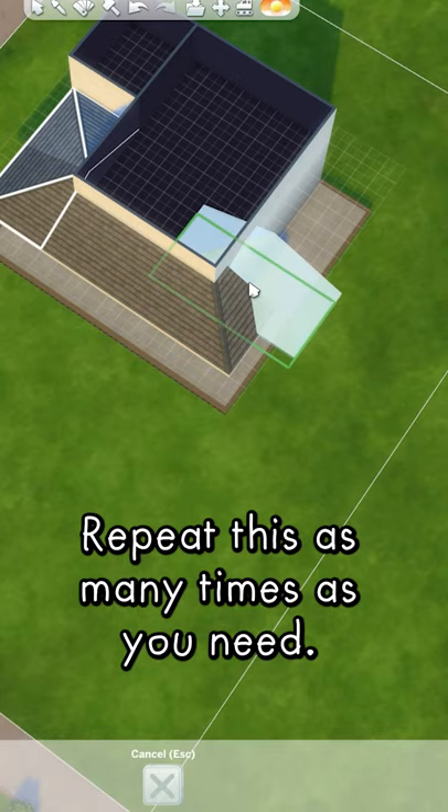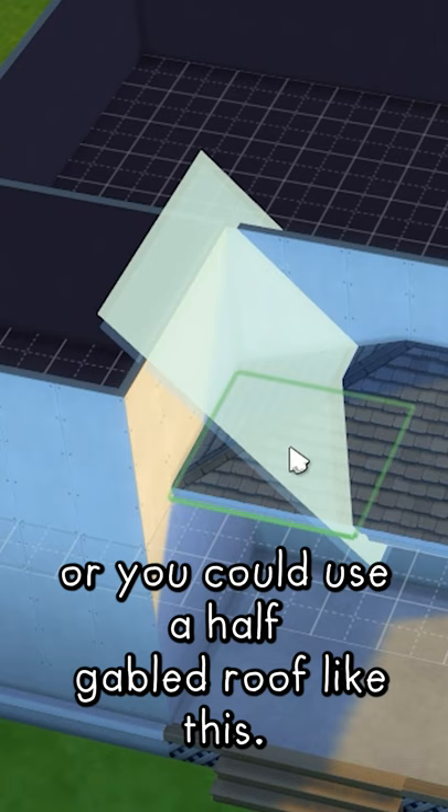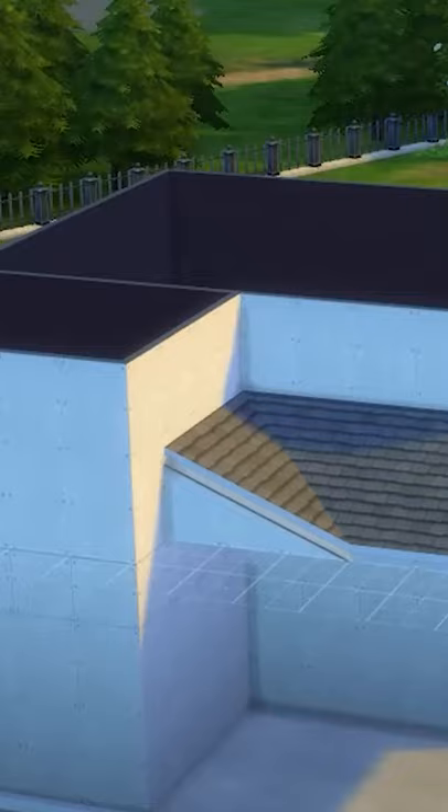If you have an area like this, you could expand the roof into the room, or you could use a half gabled roof like this. You can also cover a situation similar to this one with another half gabled roof.